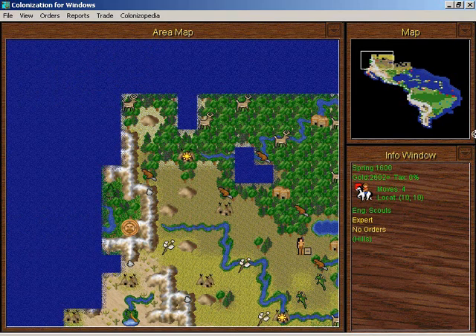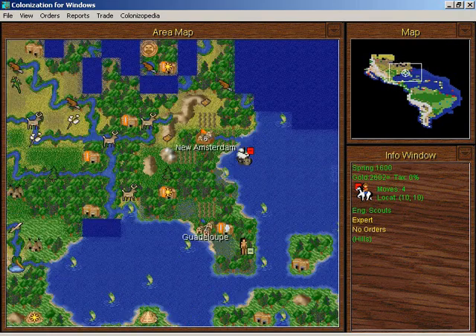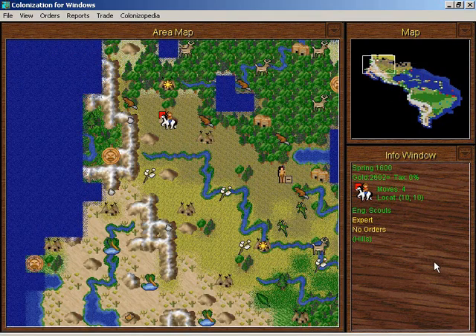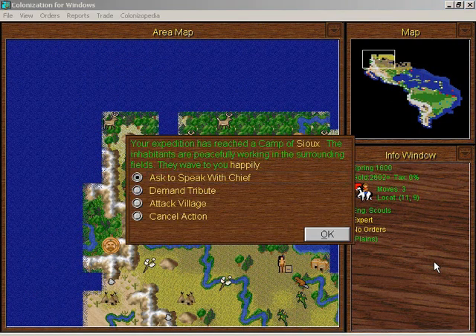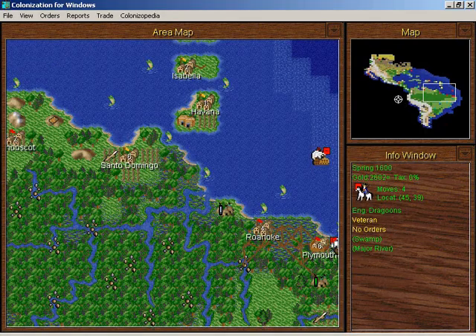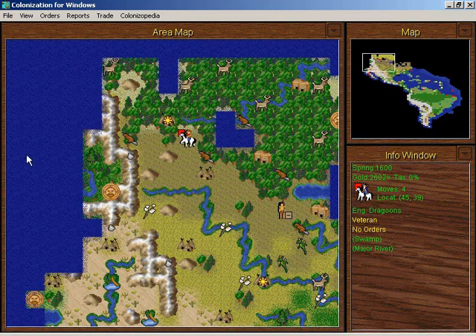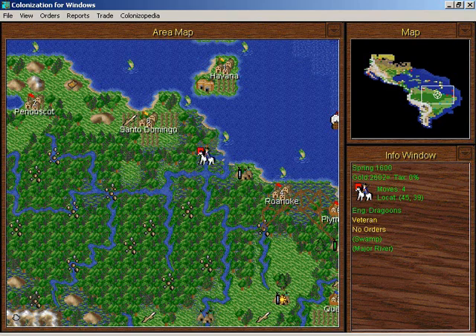I'll explore around New Amsterdam, which is actually almost in the right location. New Amsterdam would be around right here — pretty close, pretty good for a random guess. Here are some more Sioux — they train seasoned scouts and they want tobacco, muskets, and trade goods. Have I already spoken to them? That's weird. All this land has been revealed and I haven't actually explored it yet — kind of annoying.